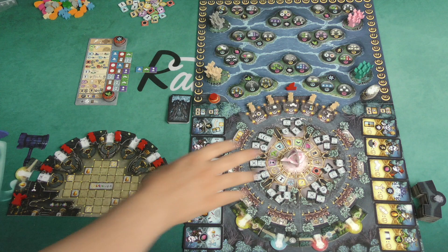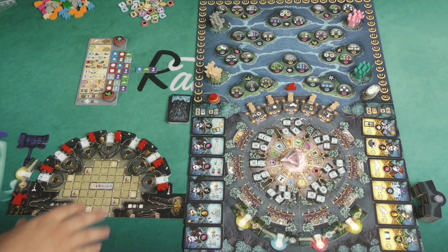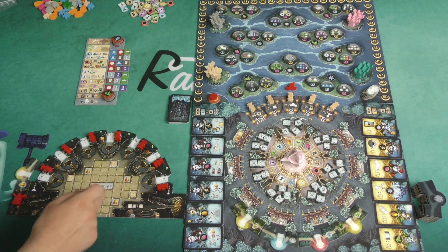Here's the setup for a game of Bonfire. This is the central board and this is a single player's setup — you'll imagine that there are four of these around the table. How the game starts is every player will randomize these sticks into a certain order, and then the one remaining one will get set onto the middle of your player board.